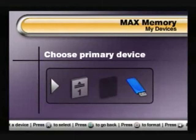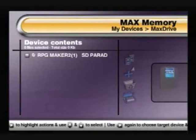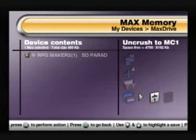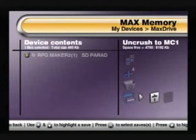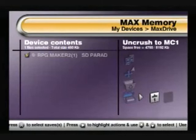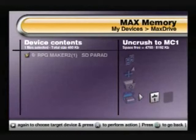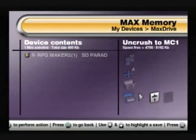Go to My Devices, select the drive. Let's see: Archie Maker 2, Slot 1, SD Paradise. And you want to use Uncrush 2, because if you don't and you use something else, first off it's not going to work too well. Second off, Max Drive is very, very glitchy. If you do not use it the right way — in other words, if you don't use the Uncrush option — I forget what option it is whenever you're putting the stuff from the memory card to the flash drive, but it has a chance of absolutely destroying your memory card, making it completely unusable.